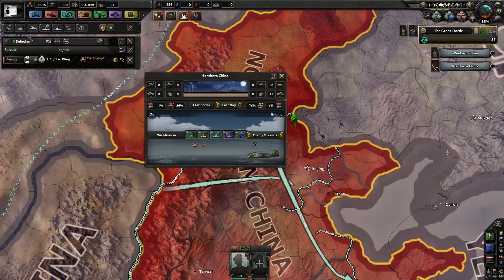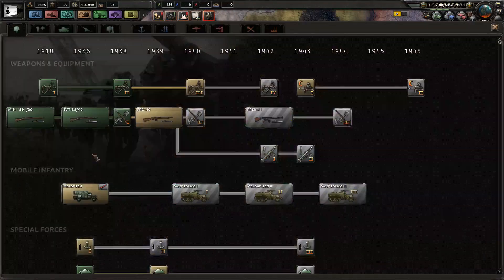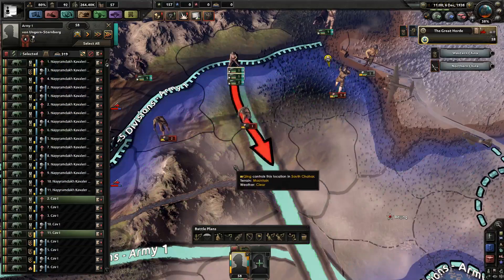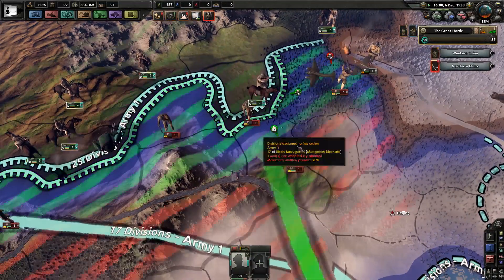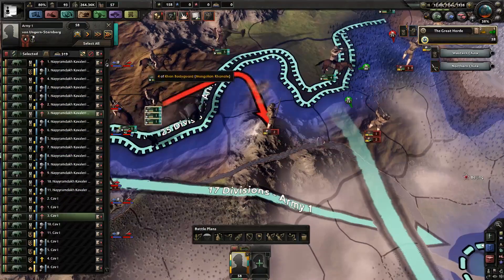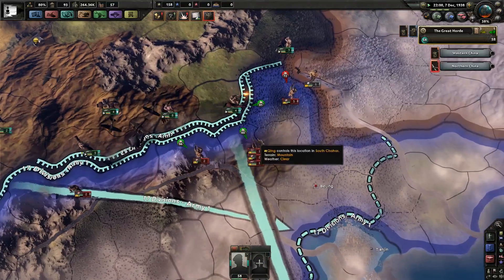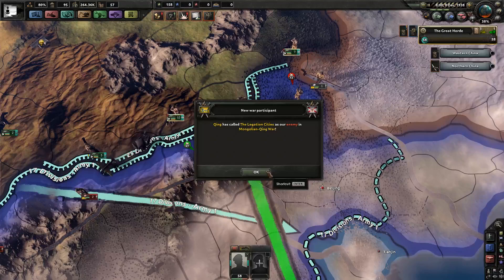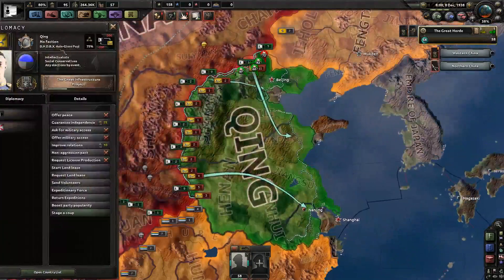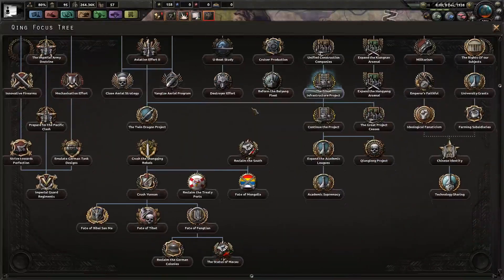We'll focus on air superiority. Let's wait and take the industry techs. Attacking me there seems unwise — you're being attacked yourself, you should focus on your own defense. The push to Beijing shouldn't be too much of a problem. Factions forming all over the place — oh no, that's just the leader. How'd you manage that? Oh, they're a puppet. Interesting — I guess there's an event, or maybe they start as a puppet.